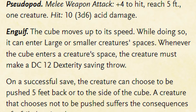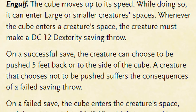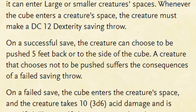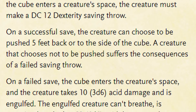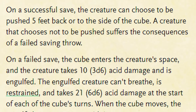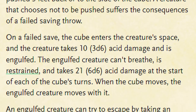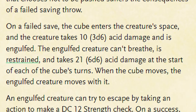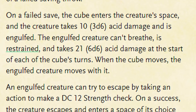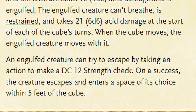The other action it has is Engulf, in which it can move up to 15 feet, entering a player's space. When it does so, they have to make a DC-12 Dex save. Succeeding this, a player chooses to be thrown back or to the side by 5 feet, but any choosing to stand their ground is then treated as though they failed. On a failed save, the creature is absorbed into the cube, taking 3d6 acid damage, and is restrained, being totally unable to breathe. At the start of the cube's turn, any creatures inside of it take 6d6 acid damage, a potential of 6-36.